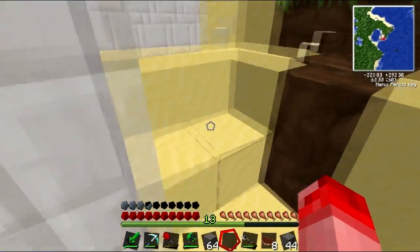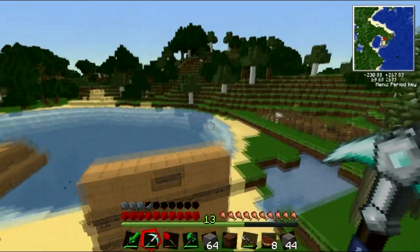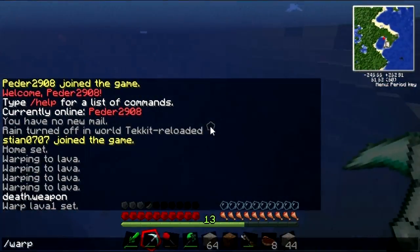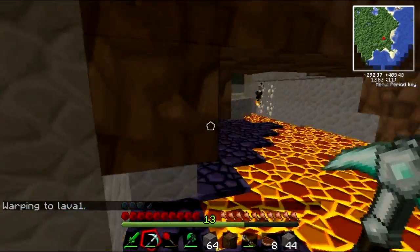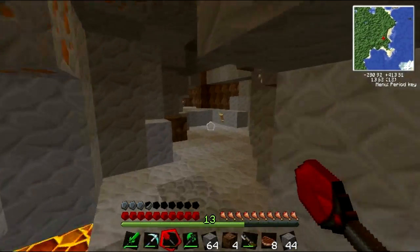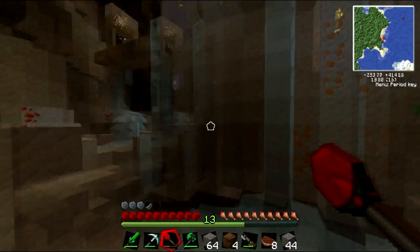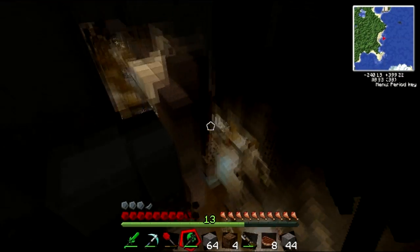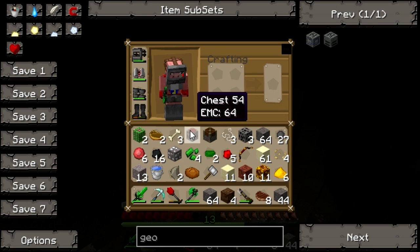I think I'll just warp to the place we were just in with the pump, and see if there's any possibility of getting some marble over there. It was quite hard getting to the other marble place, so maybe there's an easier way here. In any case I could just make a marble warp point. We're gonna use up our marble soon, so we should probably find a new marble vein.